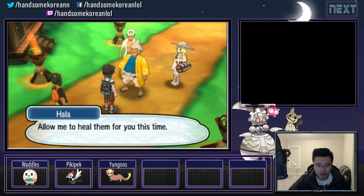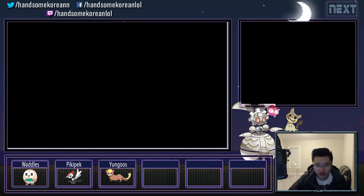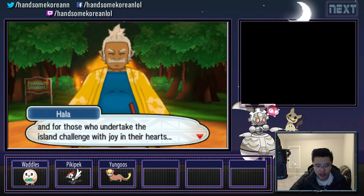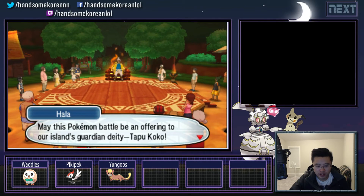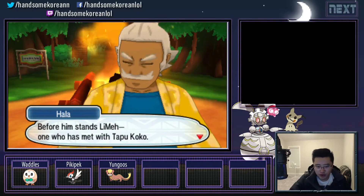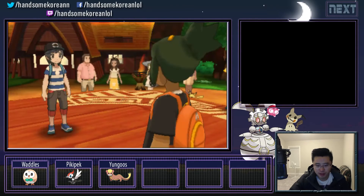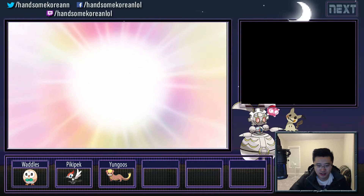Pokemon have fought for you, so show them the same care in return. Allow me to heal them for you this time. Hey, they healed me — we're ready, let's do this. I don't know what else I could really prepare — they don't really give me time to prepare. For all life on our islands, and for those who undertake the island challenge with joy in their hearts, we pray for your protection. Let this Pokemon battle be an offering to our island's guardian deity, Tapu Koko. I'm pretty sure I'm going to win — I destroyed him in the first battle we had.